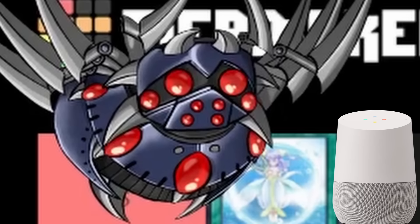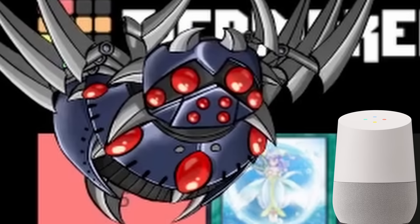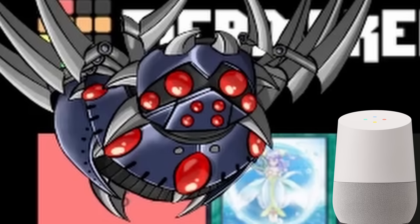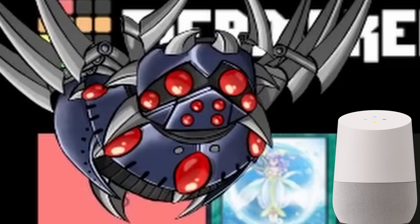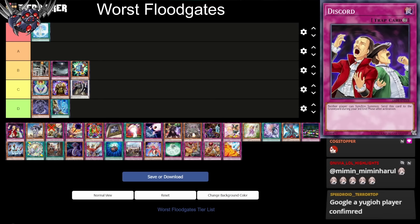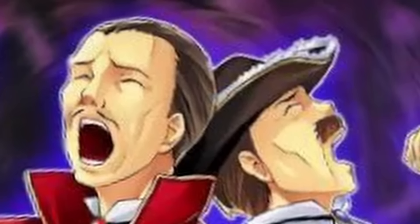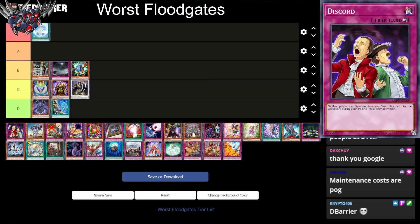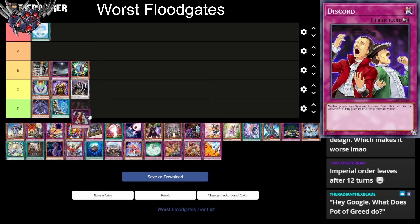According to Wikipedia, Discord is an instant messaging and VoIP social platform. Discord the Yu-Gi-Oh card: neither player can synchro summon, and send this card to the graveyard during your third end phase after activation. If anything, I wish all floodgates had a time limit where they'd go to the graveyard eventually. I think this would balance so many more floodgates, because fundamentally floodgates slow the game down, and eventually you'd get to a point where they destroy themselves like this one does. All floodgates should have a maintenance cost or a self-destruction effect like this one. However, it's too balanced — we'll put this in C tier with the other garbage cards.